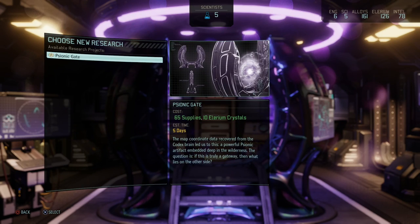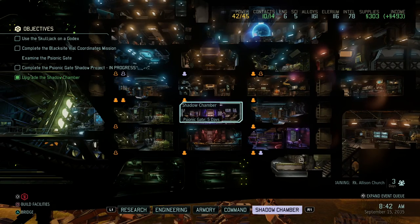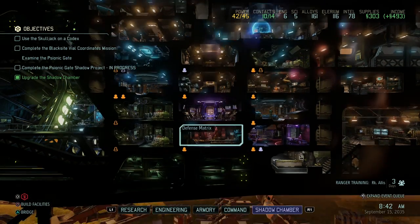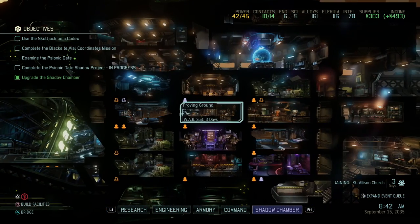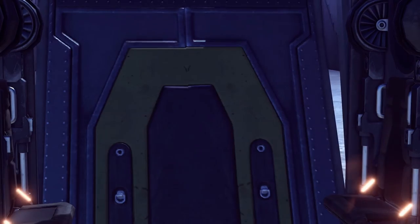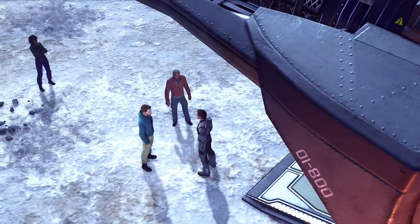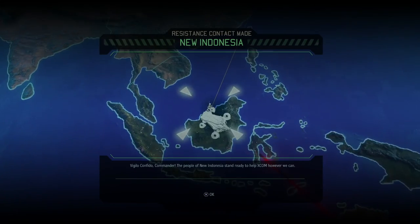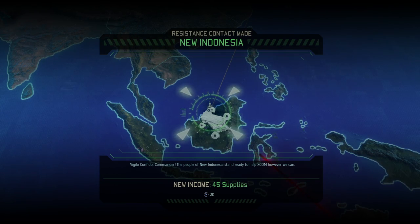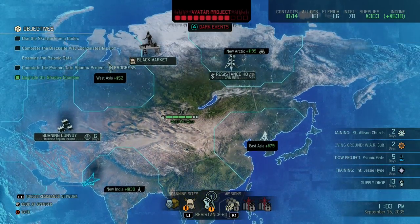Now we're going to research the psionic gate — it only needs 10 elerium crystals and a bit of supplies, so that's our next objective we're starting to examine. Someone is in the guerrilla tactic school which is good, warsuit is underway. Let's head back to the bridge. Making contact with New Indonesia — and apparently it's snowing in New Indonesia. I don't know much about Indonesia but I'd think it doesn't snow there all too often. Vigilo Confido — the people of New Indonesia stand ready to help XCOM however they can.